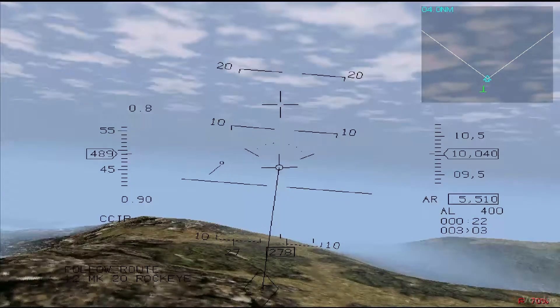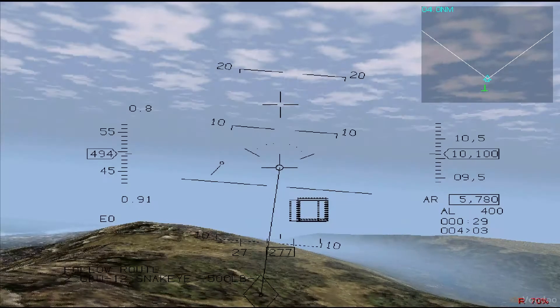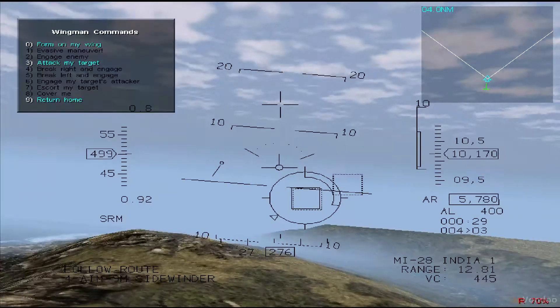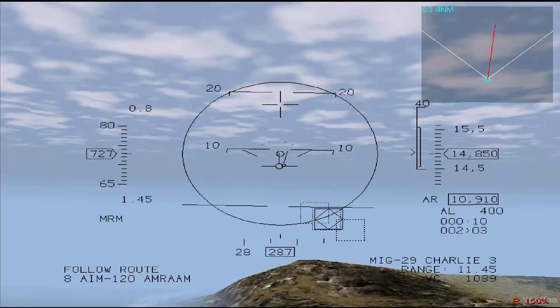Try to gain a position behind the aircraft that fired at you — this should force the enemy radar to lose contact. If you cannot break the target lock with chaff, flares, or by maneuvering out of the radar envelope, you will have to try to turn inside the missile. To do this, use the missile's speed against it.